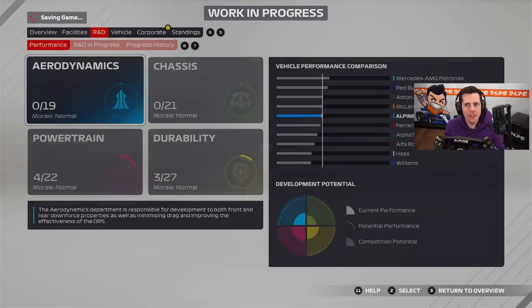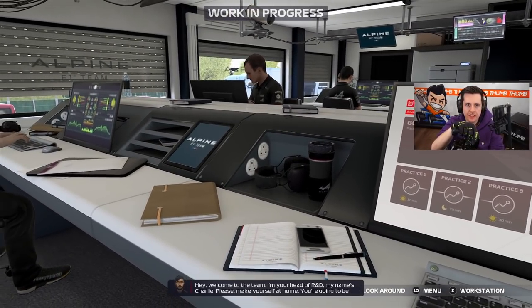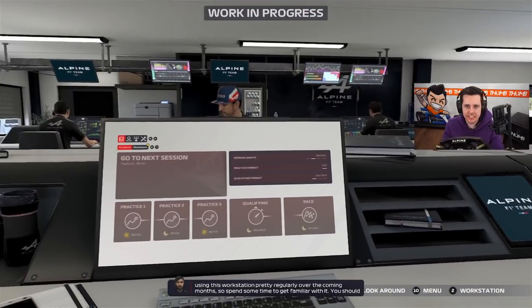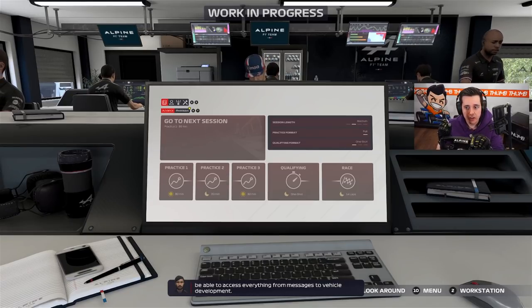Now let's go into race one. Here we are in the team headquarters, which is somewhat the same. Looking around quickly, what is actually different is the HUD you can see right in front of us, and there's a new character talking.